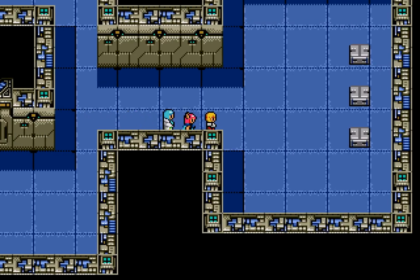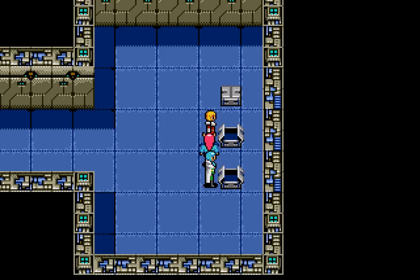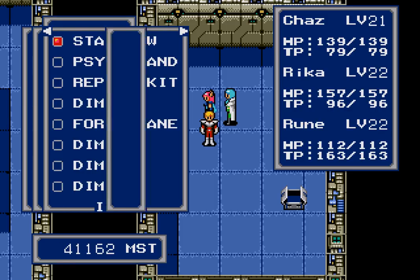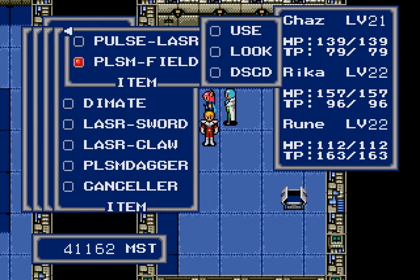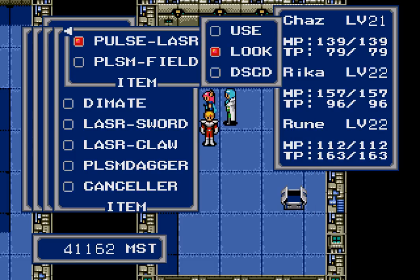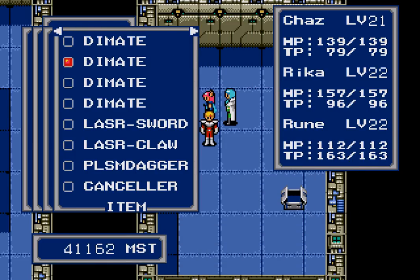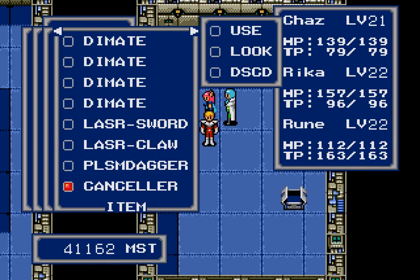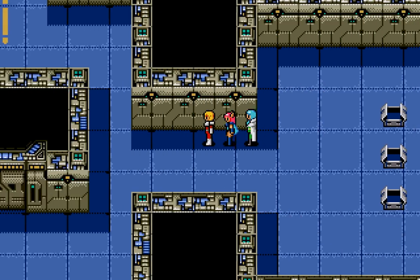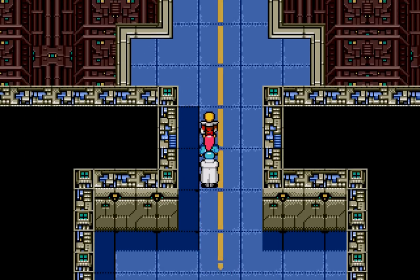Anything else here? More loot! A Cancelor, a Pulse Laser, and a Plasma Field! What is a Plasma Field? Let us have a look at all of this. A shield that is made from plasma! This is most certainly a gun — it fires Quick Pulse Laser pulses! And what about the Cancelor? An all-purpose sensor with stealth capabilities! Well! There's only one way we can go, and that is up here!